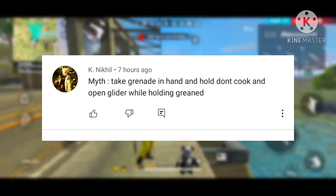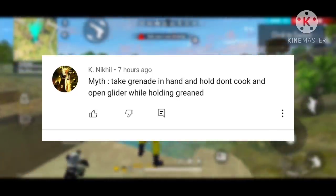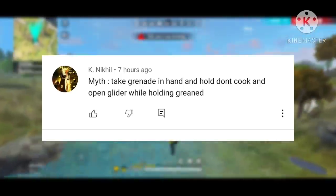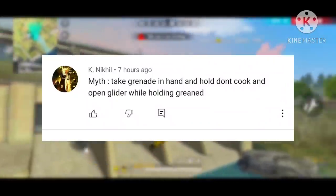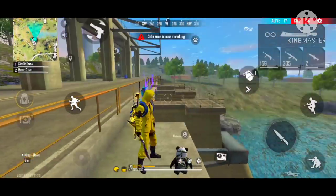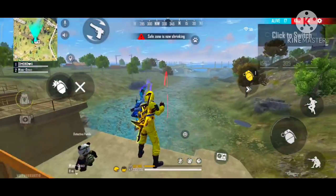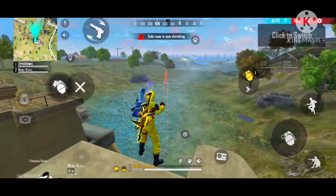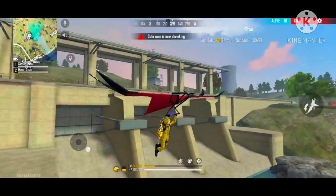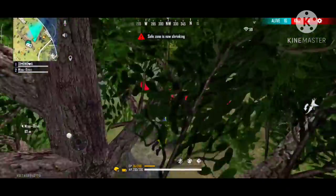You have to hold the grenade in your hand and hold it on the knife. Keep the knife holding and open the glass. When we use granite to rest and cook them on the glass, we will open the glass after a long time. We will choose granite to get a glide and move the glider together. If you want the glider together, you have to fold with the glider.